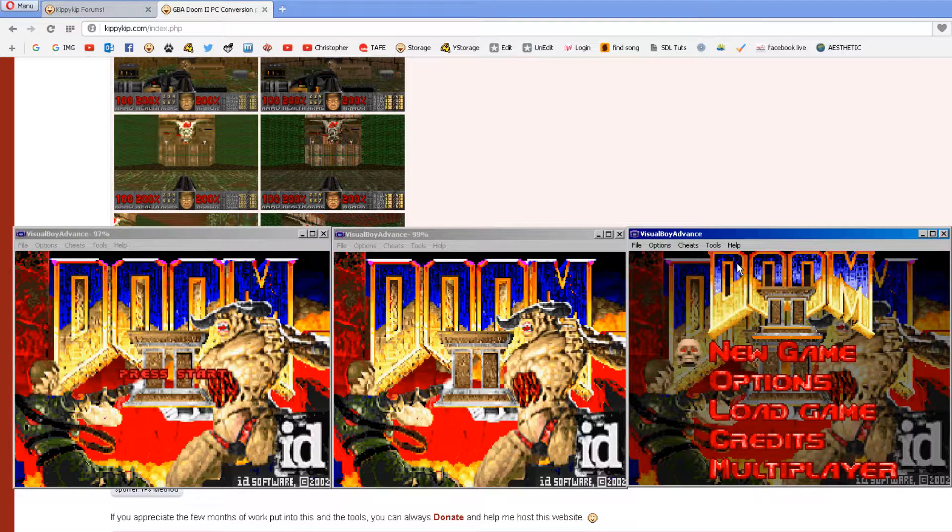I thought I'd give an update on the Game Boy Advance Doom 2 status. I've actually completed it, along with the tools, which are pretty much finished. You can make mods and stuff with it. However, I still need to define all the sound effects, so you can't modify every sound just yet. There's also the actual font characters in the game I haven't quite defined.